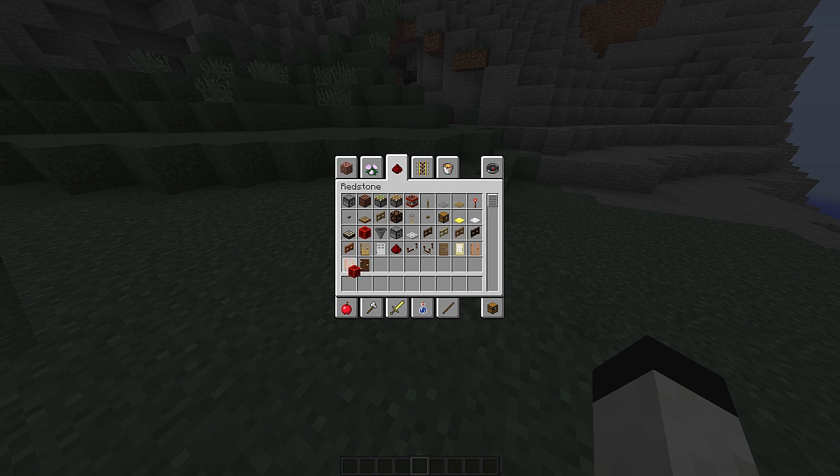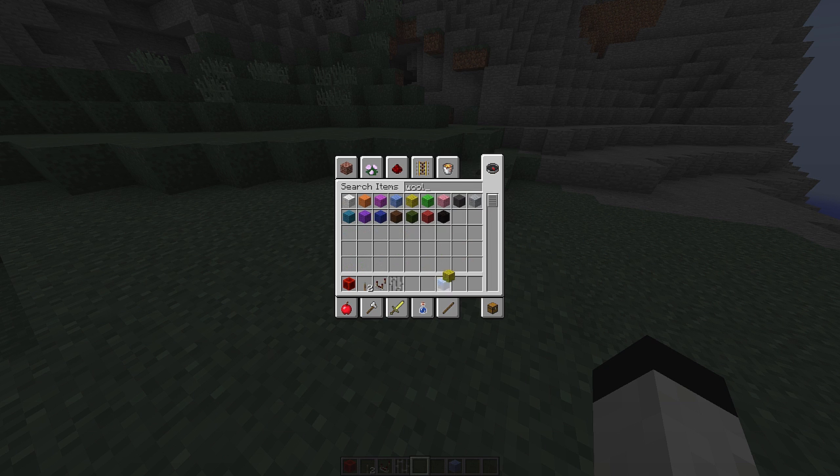So if we now get some materials, we need a redstone block, a comparator, iron bars — one will do — and wool. I'm going to take a few colors of wool.